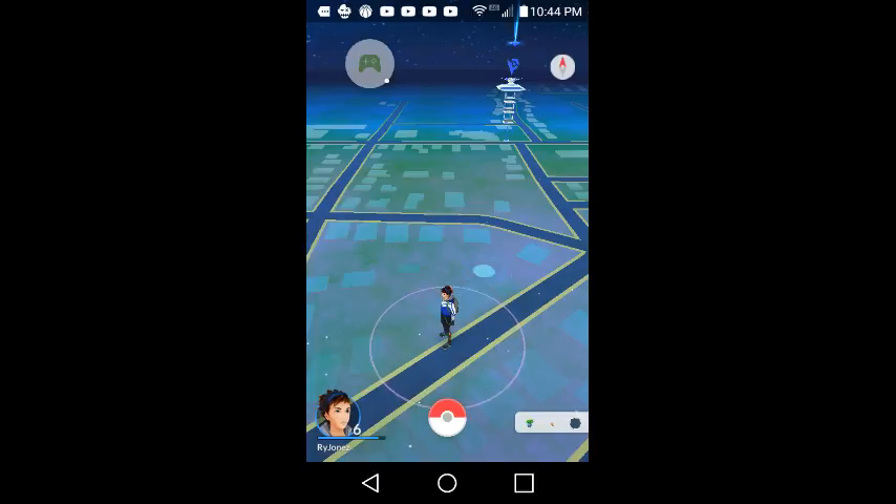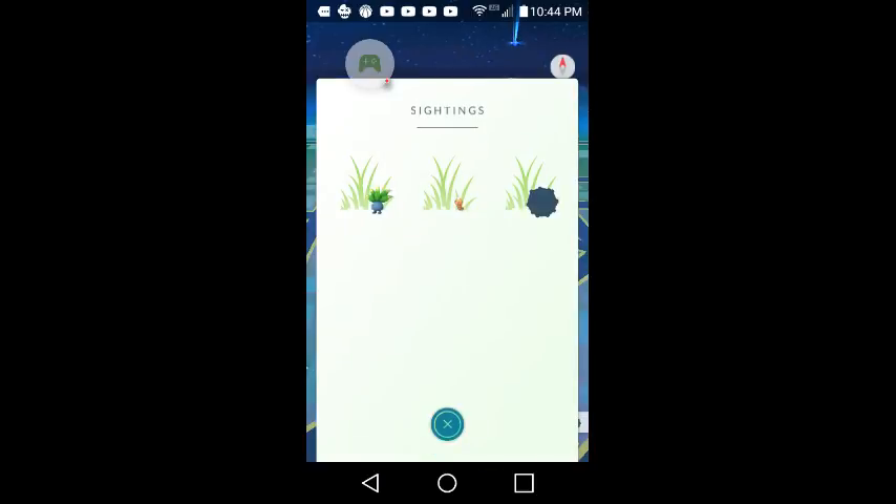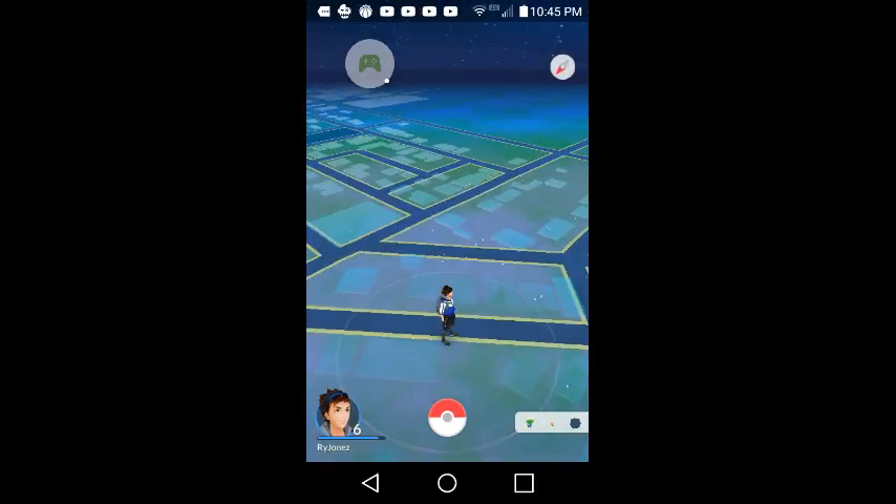So these are the nearby Pokémons. It's actually a little updated. Remember when the old Pokémon Go said 'nearby Pokémon'? Now it says 'sightings' with grass behind them, which I thought was neat.